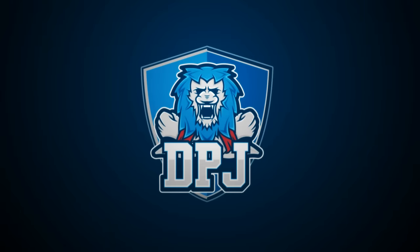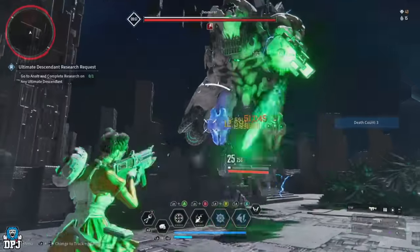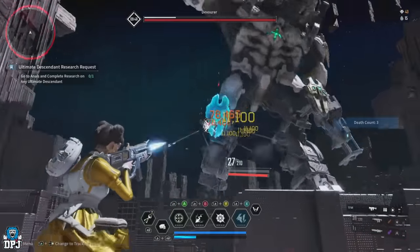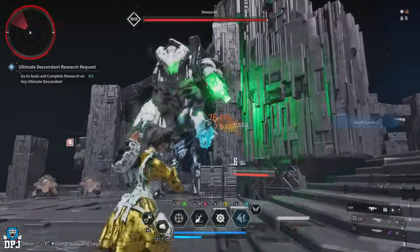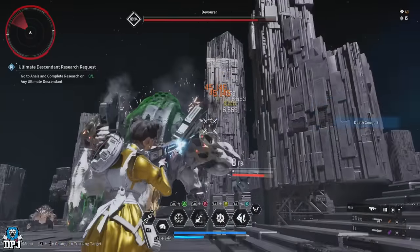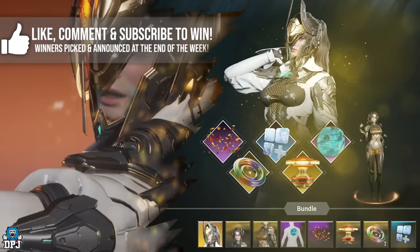I have seen loads of First Descendant Thunder Cage builds out there — some of them are amazing. My pal Easy Now posted one on my channel about two weeks back that was amazing too. That Thunder Cage build offered around 630k DPS. The one I bring you today is more or less 700,000 DPS — it's the highest I have seen. Today I bring you everything you need to know about building your very own.